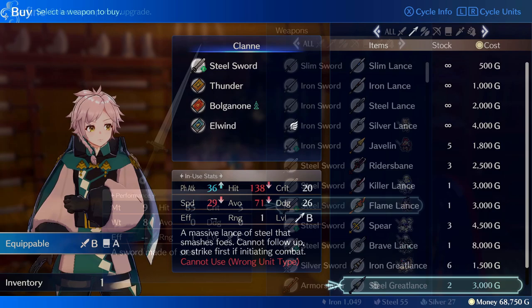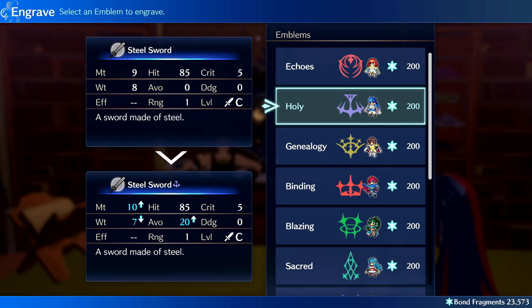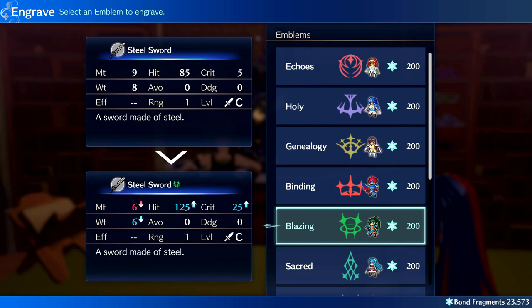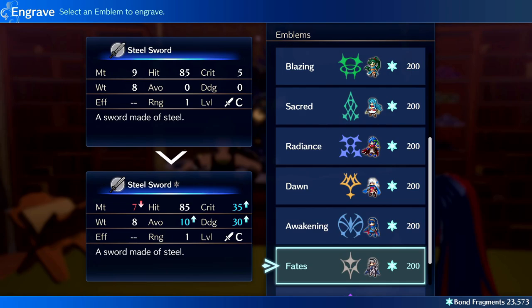For the smithy, my basic advice is that plus 1 or plus 2 upgrades are relatively worth grabbing. Engraving lets you augment weapons with stat changes based on each emblem ring — this costs bond fragments, but you can change it at any point. I highly recommend using Marth and Sigurd's engraves early on because they do not have any downsides. Later on, the crit-boosting engraves are game-changing, and to offset the might penalties I refined those weapons 1 or 2 levels.